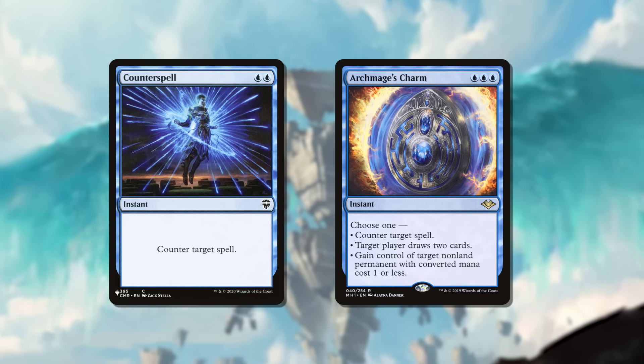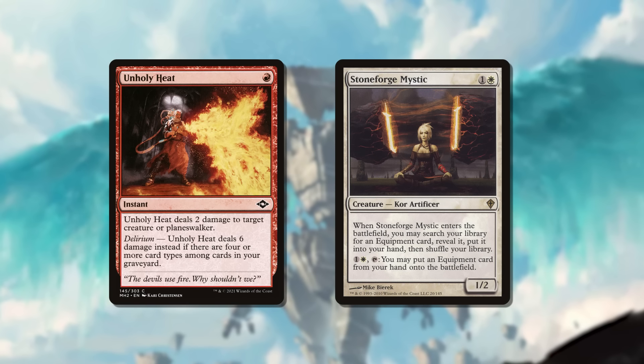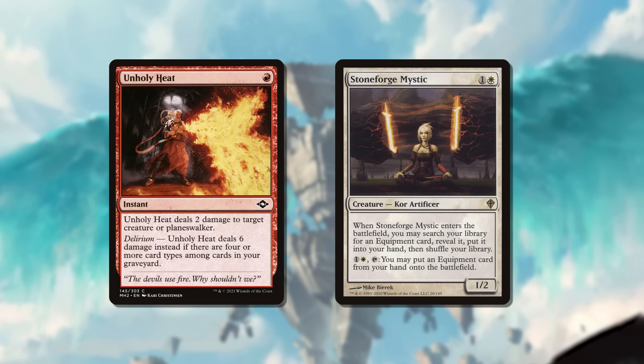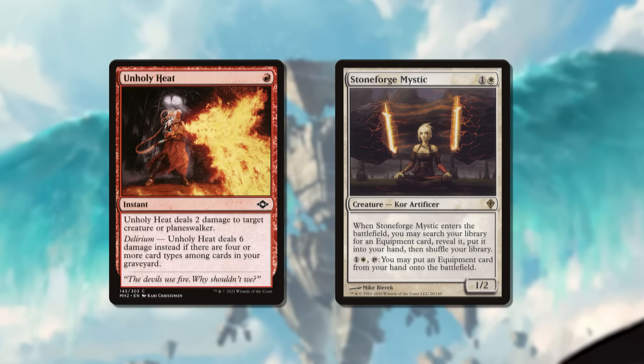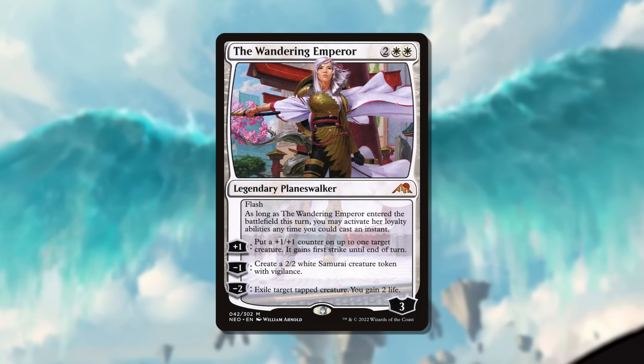Stoneforge players of old had to retire their pet cards once more. The next time I played Blue-White Control on paper was with four Counterspell, four Archmage's Charm. Even your Planeswalkers aren't safe with things like Unholy Heat, so because everyone's going low to the ground on efficient permanent-style removal spells, you just can't play things like Stoneforge Mystic anymore — you have to play on the opponent's end step with things like Archmage's Charm, Counterspell, Memory Deluge, or Wandering Emperor. If you've been out of the loop for a while, even Planeswalkers can be played on your opponent's turn now. You don't ever need to touch your lands on your turn anymore.